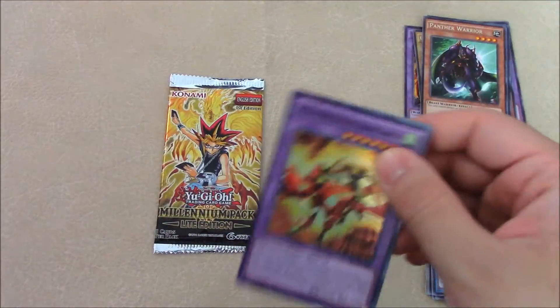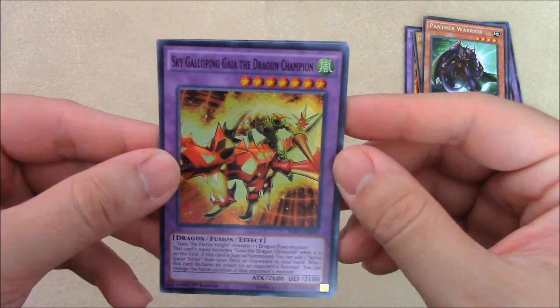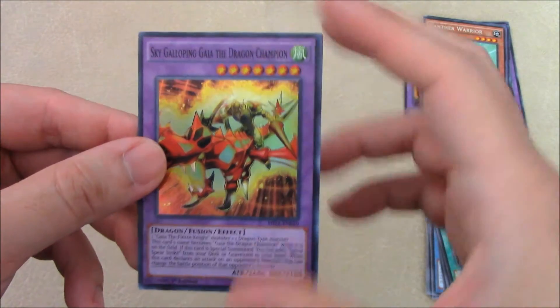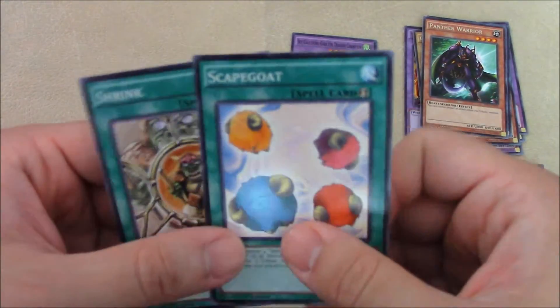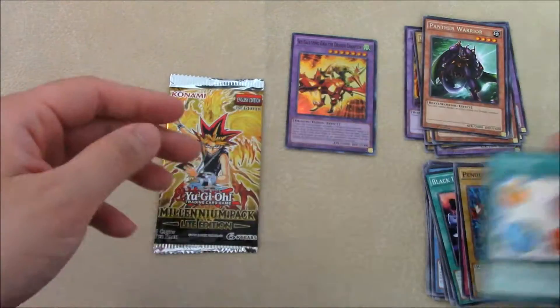And we got a foil — super rare! Sky Galloping Gaia the Dragon Champion. Very cool. It's Gaia the Fierce Knight with a Dragon Type Monster. At least we got a foil. At least it is known you could get foils out of this. We also got a Skate Boat and a Shrink, for the goat deck if you want to make those.